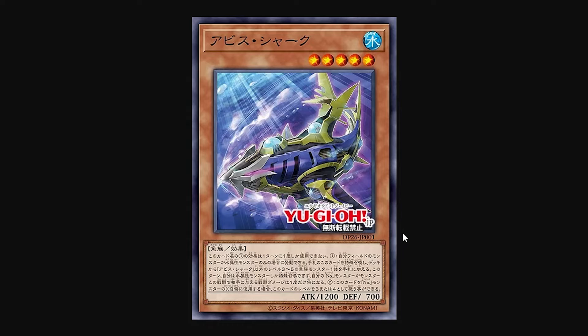It was already great lining up Xyz summons of water type monsters with Buzzsaw Shark, but this thing's level five. So it just makes summoning Abyss Splash even easier and can grab a level four or five from your deck. As long as it's not Abyss Shark, you can take another level five and put it on the field. And you get the bonus of a Numbers monster doing double damage that turn. So it applies Abyss Splash's effect within this card itself — but for Numbers monsters that aren't even Abyss Splash. And if you wanted to, you could stack it on top of Abyss Splash.